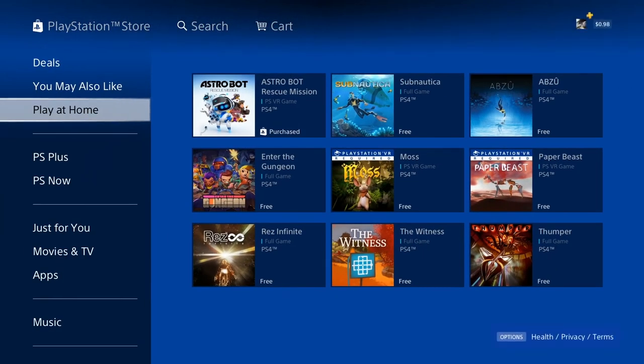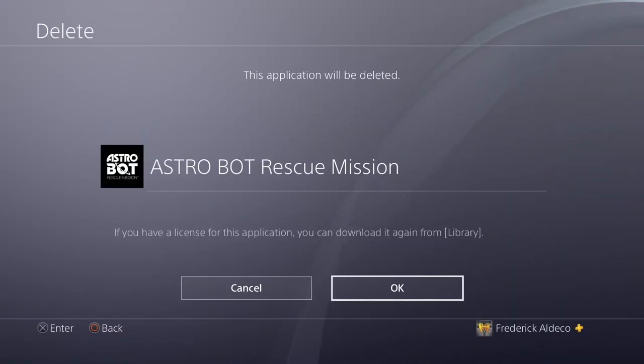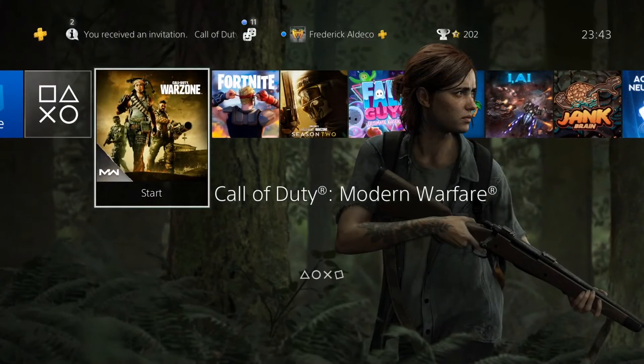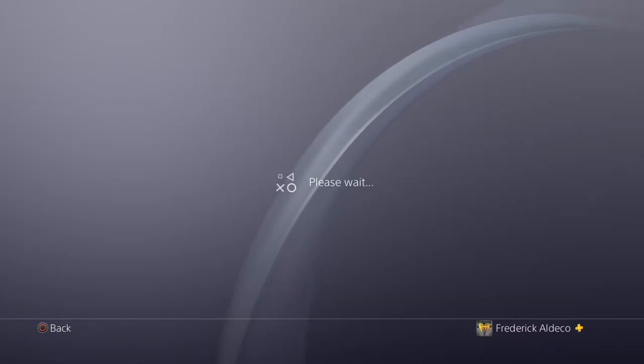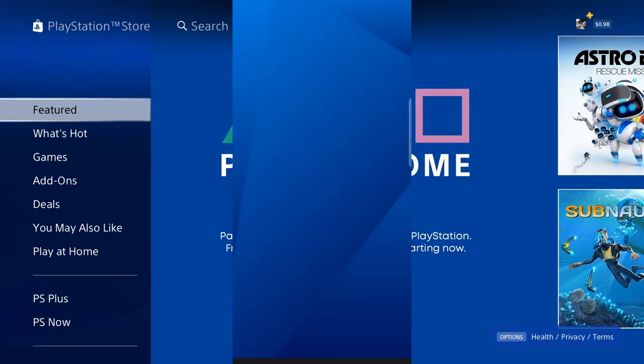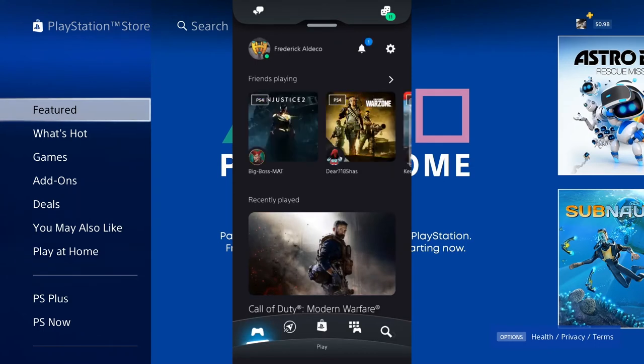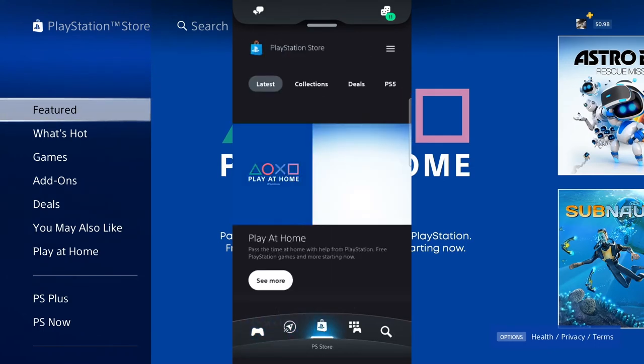This is where the games are in the PlayStation Store. Let me make sure it's not downloading — I'll delete it. You can always download it from your library again. What I want to check now is whether I can add these games from the app on my phone. Let me start a screen recorder. I've pulled up the PlayStation app and I'm going to the store icon right in the middle.